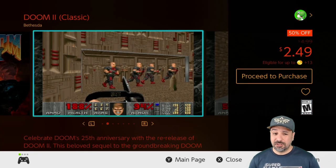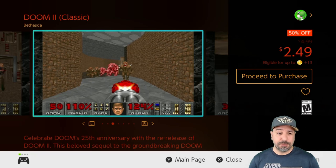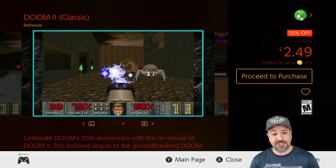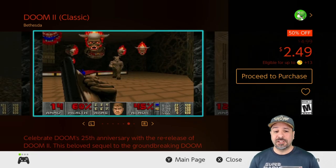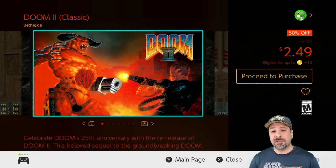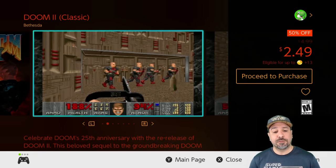Next, pretty much self-explanatory after covering Doom 1, is Doom 2 — also 50% off for $2.49. It took everything awesome about the first Doom and threw it into an even crazier campaign. Once again, some awesome retro fun for this week.